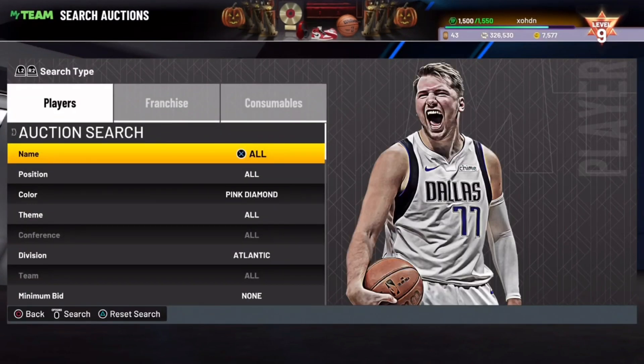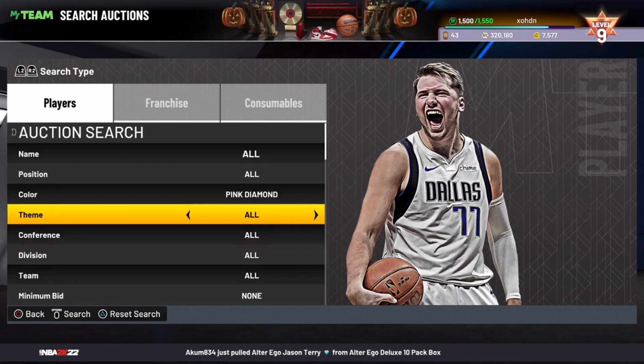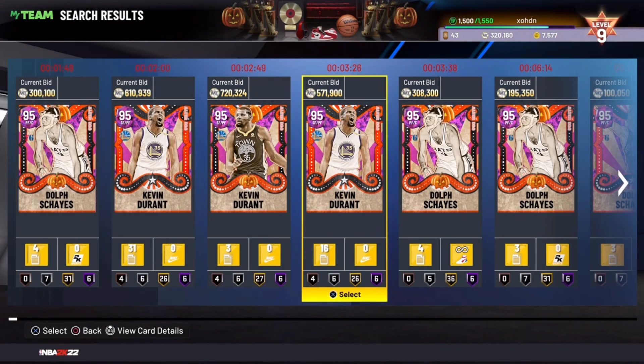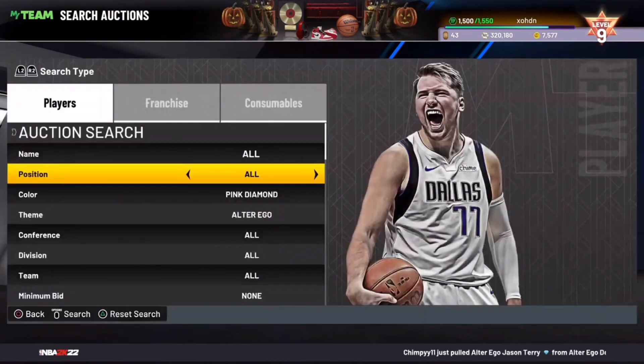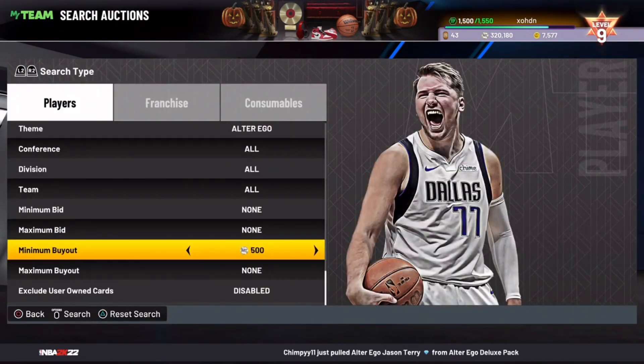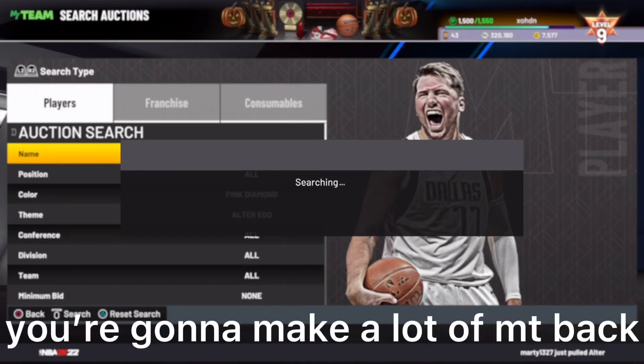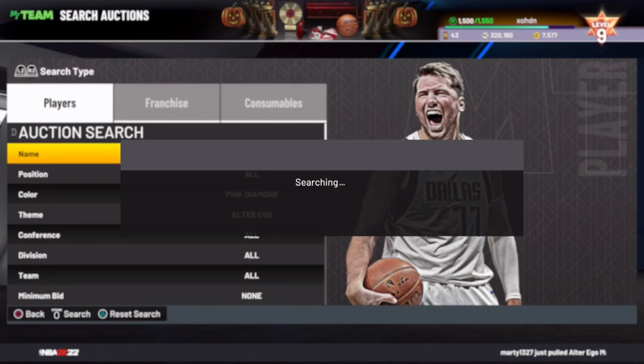Another filter: Pink Diamond Alter Ego. This lets you snipe the new Dolph card and KD, and you have a chance at both the masked and unmasked versions. Set the minimum buyout to 500 and keep refreshing. You'll have to be patient — it might take an hour or two — but if you see something, you're going to make a lot of MT back on it, especially if it's a mass player. Even if it's not a mass player, it's still very profitable.